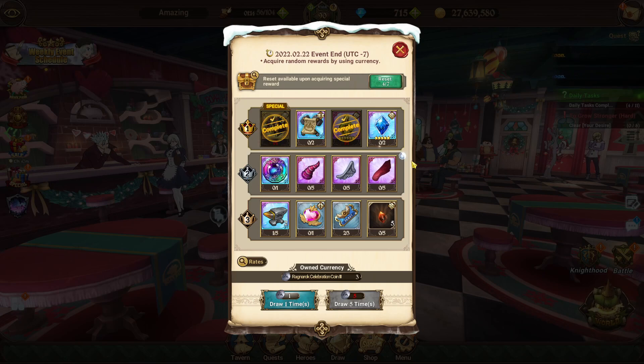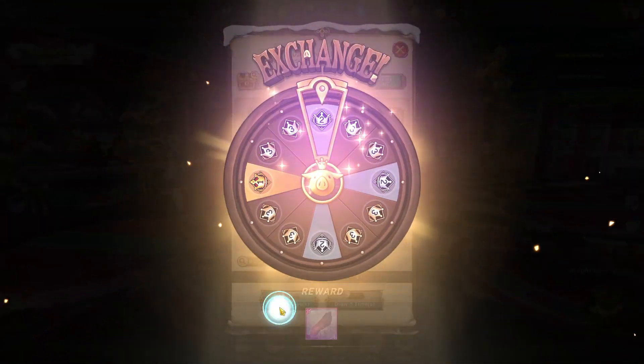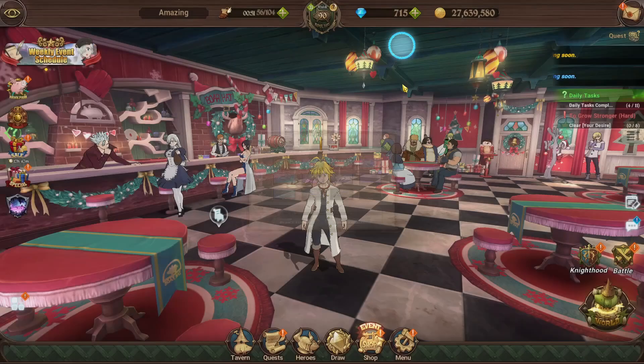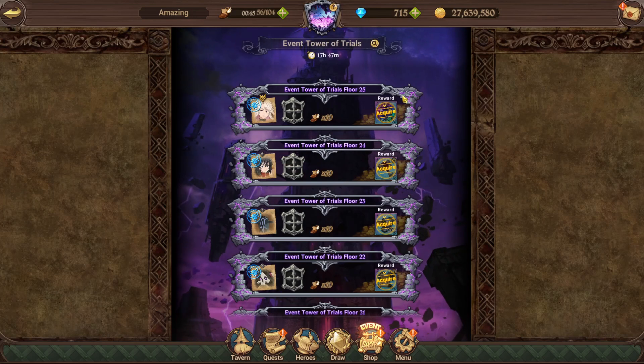You can reset after you get the box but I recommend getting everything — you might as well, since there's a lot of free nice stuff here as well. Make sure you're using the spin event to your advantage and actually getting that free holy relic. A lot of people might wonder where it is because they thought you just instantly get it, but no — you only get it through the spin event. Make sure to do it every single day and don't miss out on it.